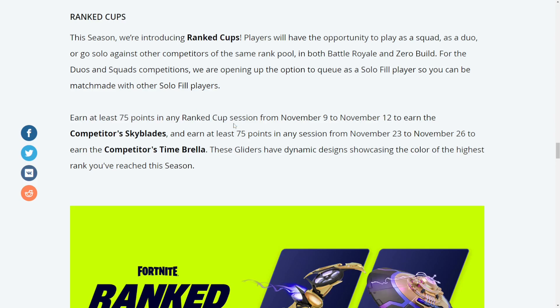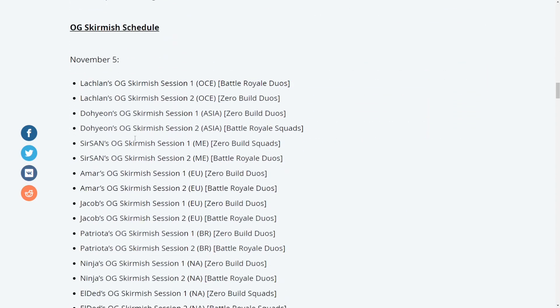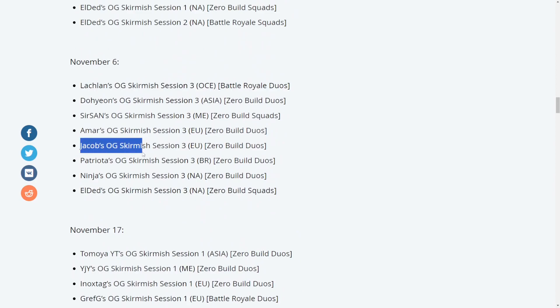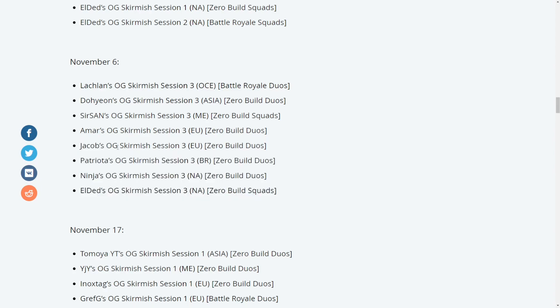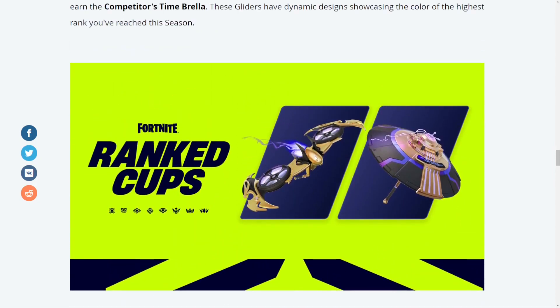These are the new OG skirmish sessions introduced in the game. The schedule started November 5th, but you're only interested in the sessions starting around November 9th — you'll want to check inside the game once the update drops. Today is November 9th and the second phase of Fortnite OG begins. You participate in these skirmishes, collect points, and once you hit 75 points you'll automatically receive the reward.